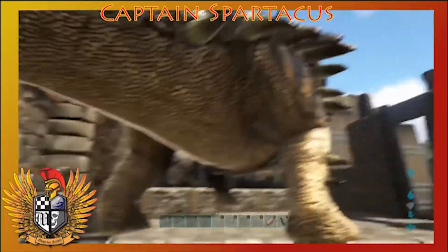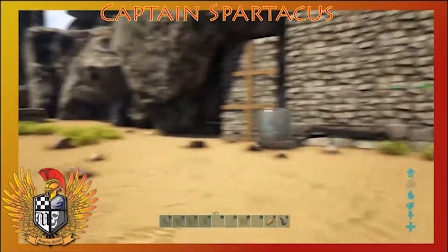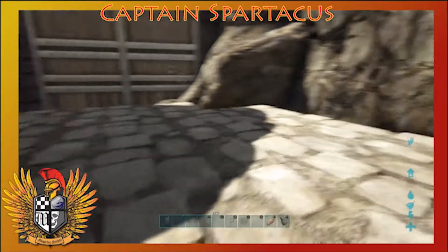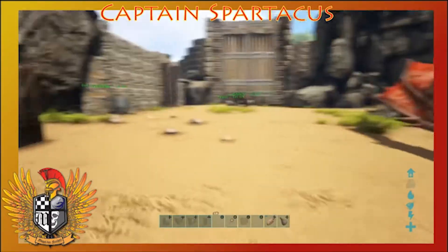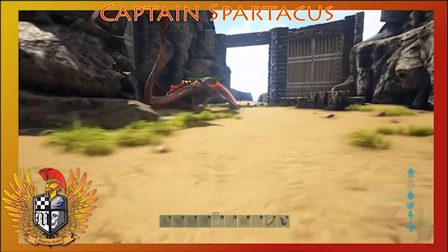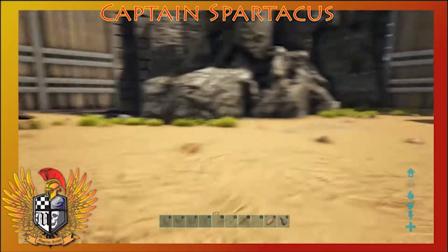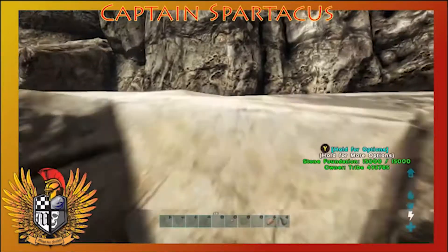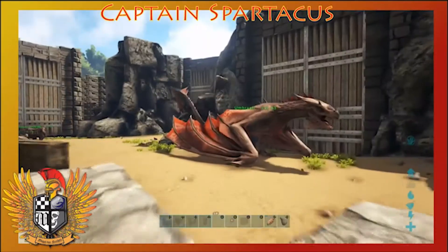It says 'move closer to ride' and I'm practically on top of him — I'm gonna have to pick him up with Umbrasil and replace him. Anyway, that's our vault. We've got this foundation set and we're gonna build a super big greenhouse right here. We'll grow all the vegetables, narco berries, and probably mejoberries. I'm not sure what else to do with the rest of the space — maybe an egg farm or kibble farm.